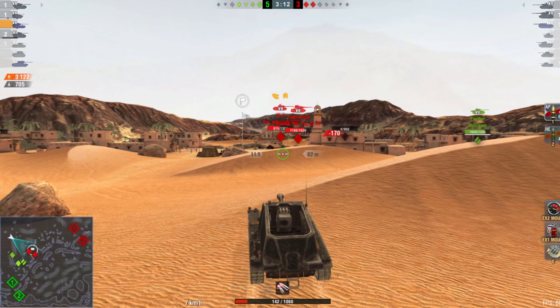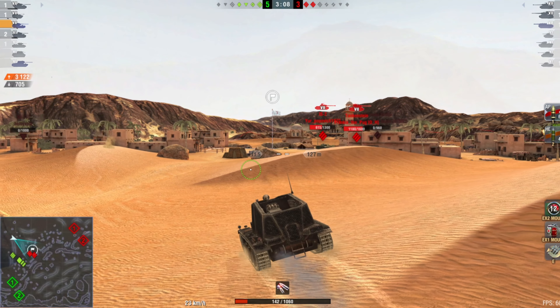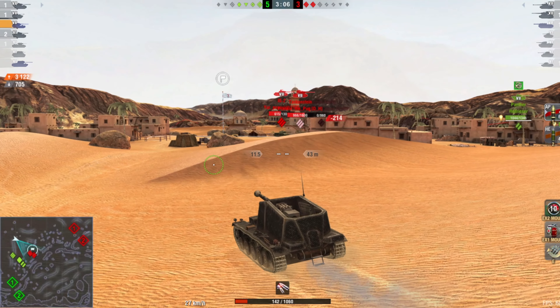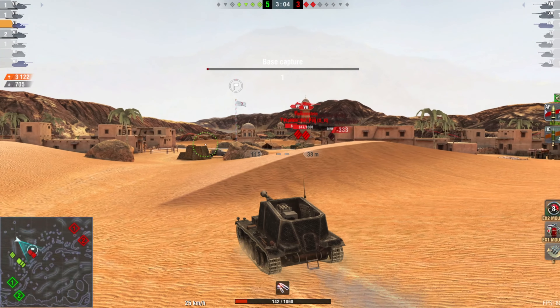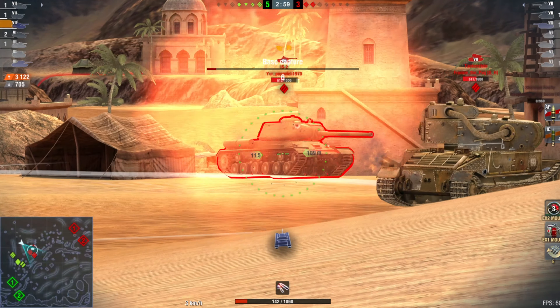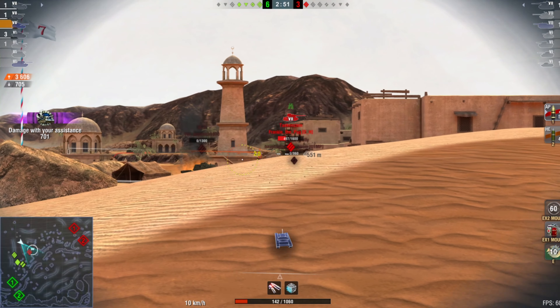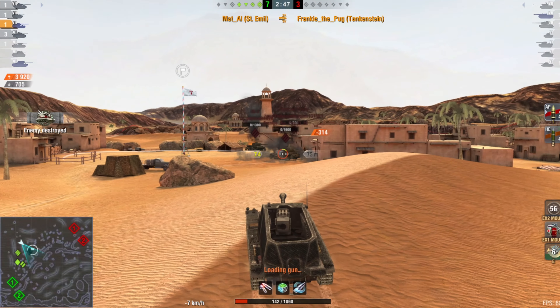That allows them to focus on the Chaffee, who's taken out. So it's four on two, with the last two heading towards cap. Decent mobility here on the tank — top speed is only 30 kilometers per hour, 12 in reverse.